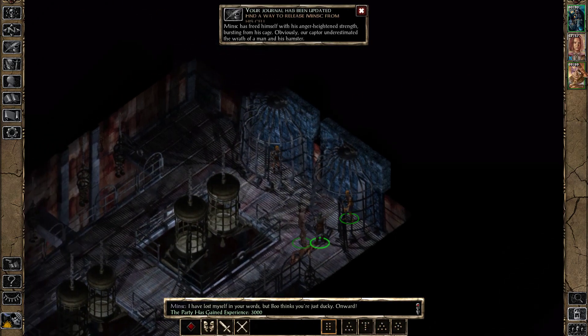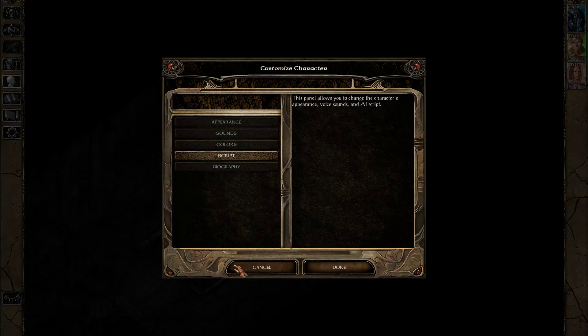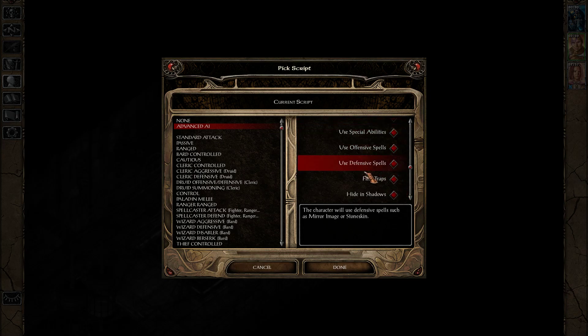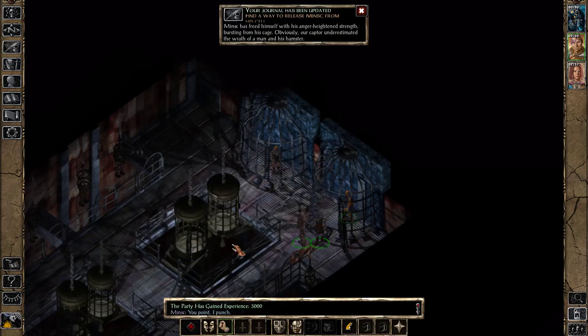Alright, let's move Minsk over here — check him out, customize his character, Script, Advanced AI, prefer melee weapons. Use special abilities — no. Use offensive spells — no. Defensive spells — no. We'll change those if we end up having to. But for right now, the quick save works.